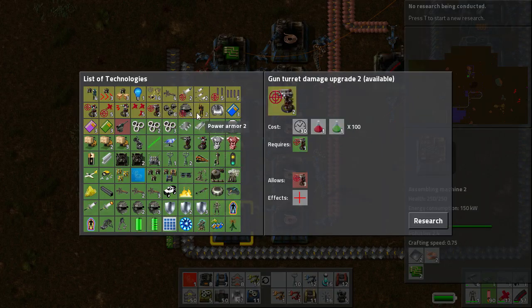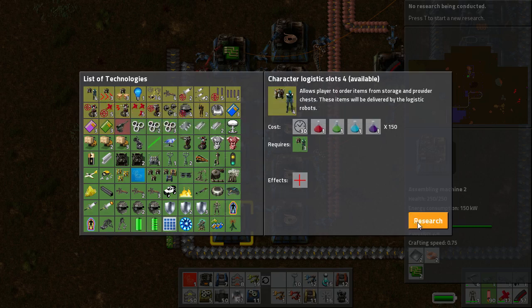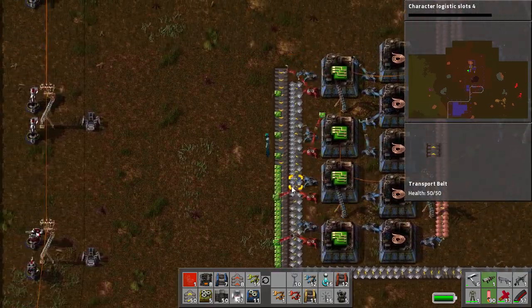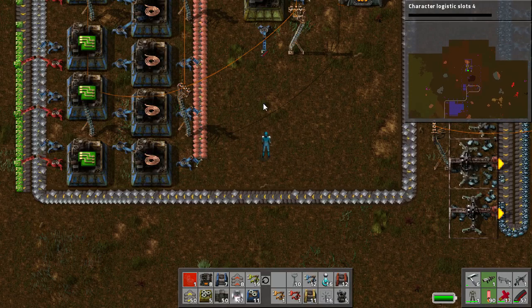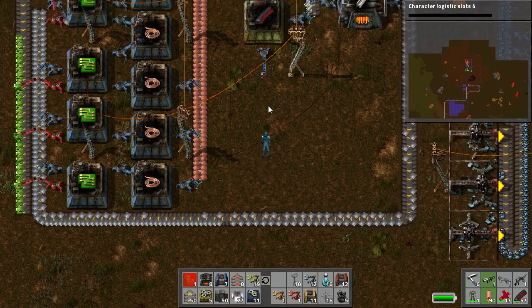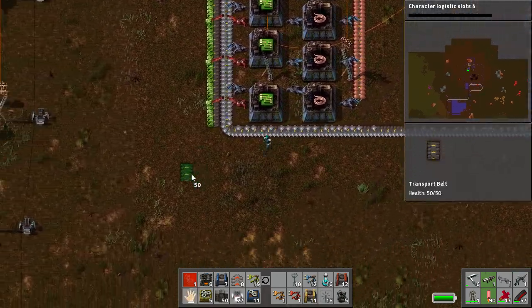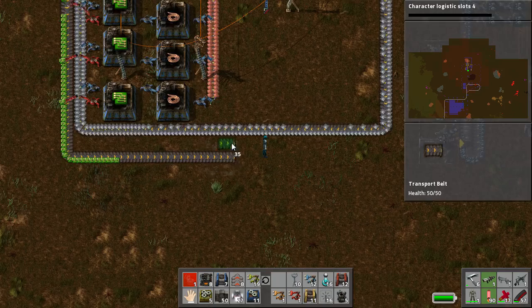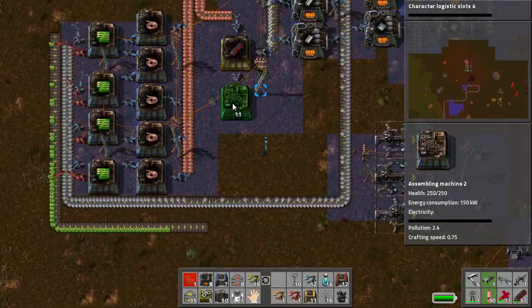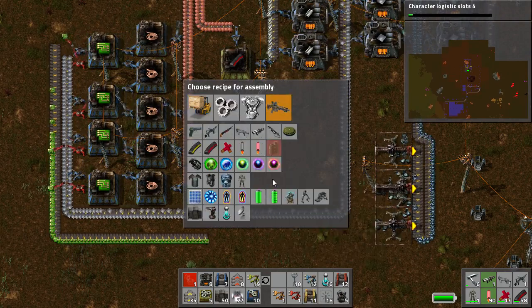We're getting to the stage where we can't do anything without purple science. Anyway, so that's that. The electronic circuits and our piercing rounds both go to the defenders. We have a direct insertion here. And this is going to be our defender capsules.